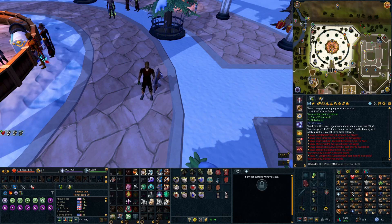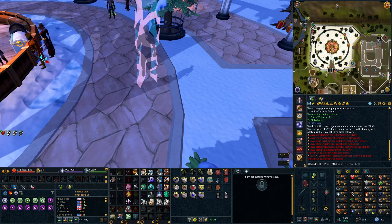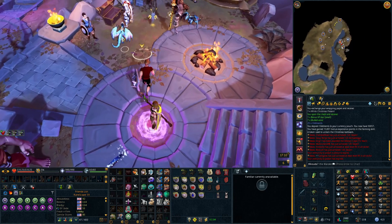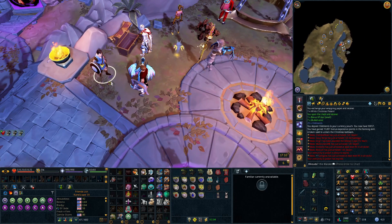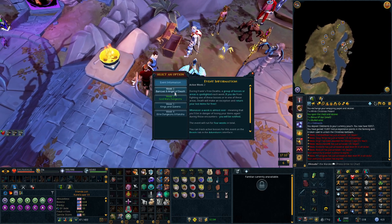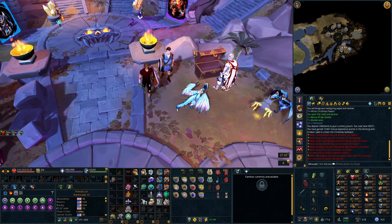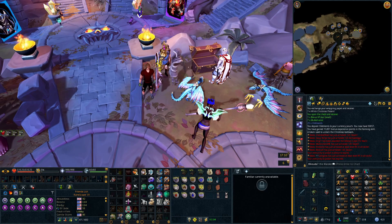Now let's move on to the patch notes, because there were actually some pretty significant ones. Frank's free death event has moved on to the second week — the free deaths are now at the God Wars dungeon bosses, God Wars 2 bosses included, and that includes Nex and Telos. If you haven't done much Telos, I'd definitely recommend giving it a shot now because deaths are free there.